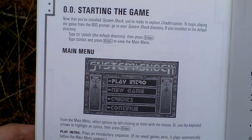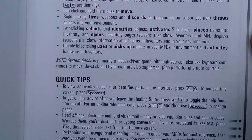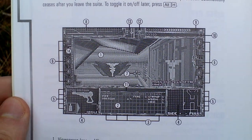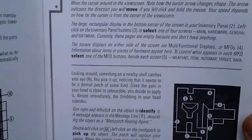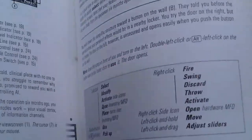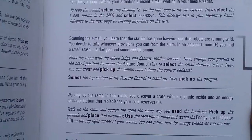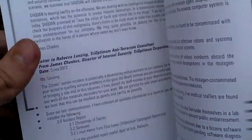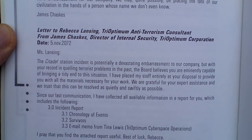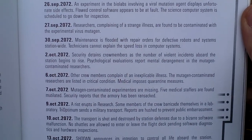Starting the game, configuration, options menu, tutorial, here is the game screen. Here is the map. Reading in-game email. What are the FPS game elements — here is the map, a story, some letters from the in-game characters, and a chronology of events.